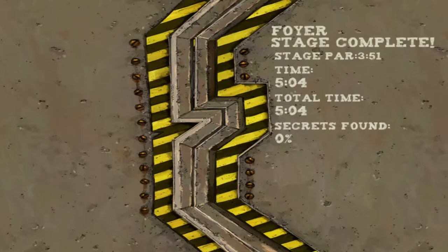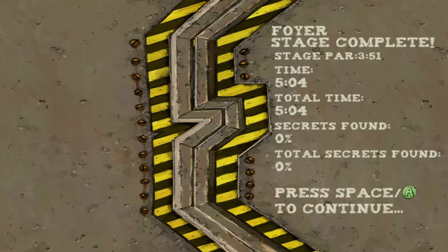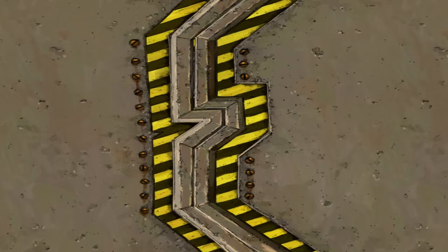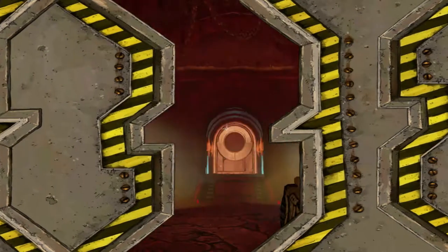We beat the foyer. Stage par is 3:51 and we took five minutes — that's okay. There were secrets there that we did not find; in fact we found none of them, so we got zero percent. Moving on.